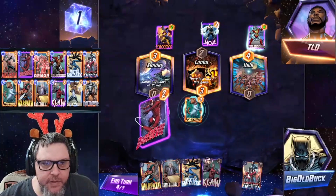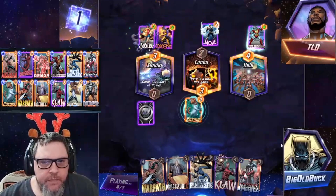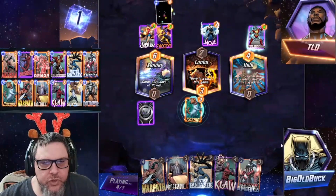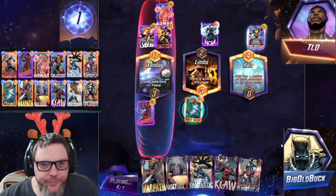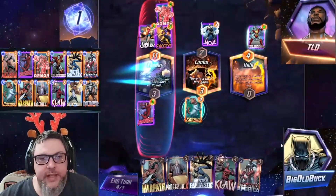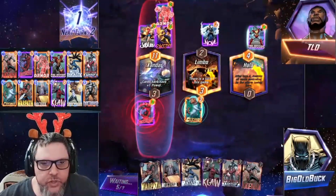We really want to get Daredevil on the field so we can see what they're doing next turn. Jubilee pulls Armor — not awful for us. It actually helps this deck a lot because it gives us another lane to potentially play Destroyer in.